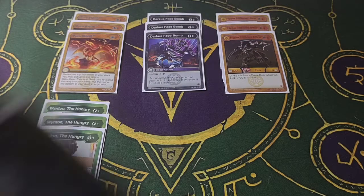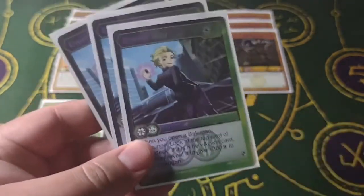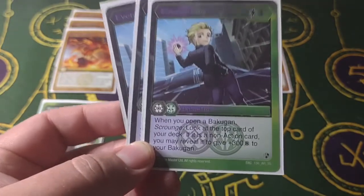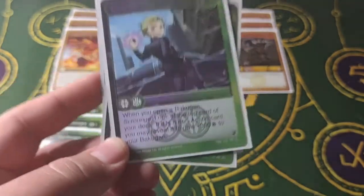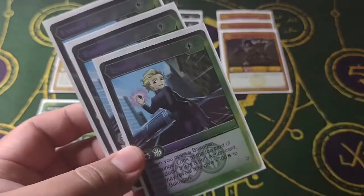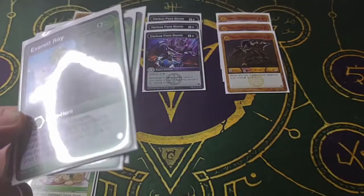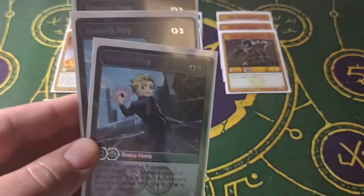The next and last hero I have is Everett Ray — the dual faction Darkest Ventus. This is another staple card in this deck; I've got three of them. He's only a three cost, and when I open a Bakugan, I can scrounge. If I reveal it and it's a non-action card, I can give 300B to my Bakugan. If I have all three of these on the field, that is a 900B bonus right off the bat — and on top of that, there's another card coming up that will increase that bonus even further.